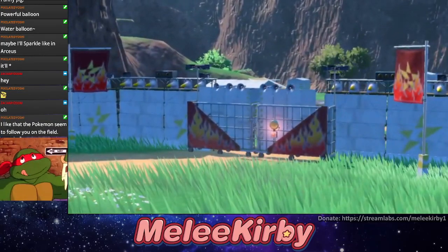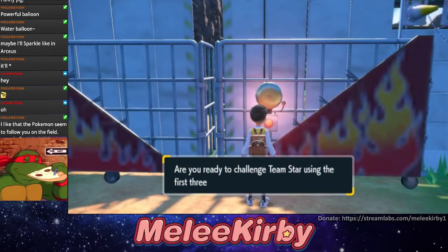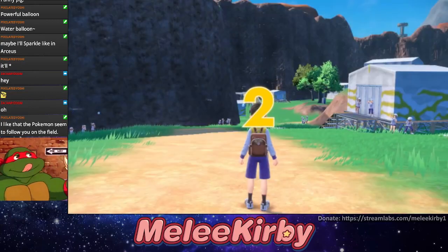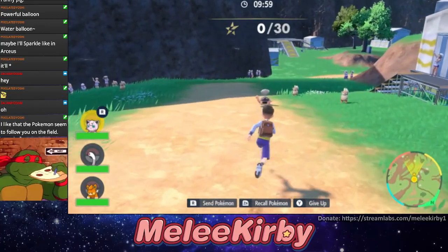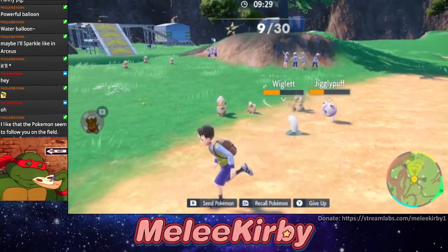The base belonging to Team Star — the school troublemakers. Starfall Street, one of the three major stories that will make up your Paldaean adventures, will unfold in bases like this one. Time to face Team Star. Our trainer rang the bell and barged into the base. Things look bad — there are lots of Grunts around, and they keep sending out Pokémon. And look at that — you can send out multiple Pokémon as well! Holy shit.